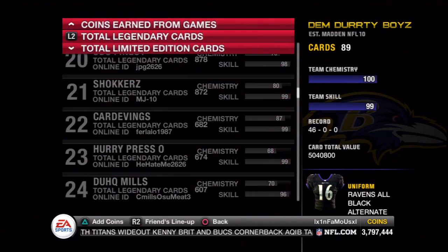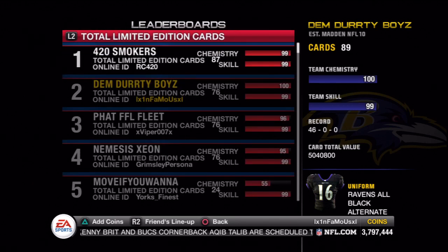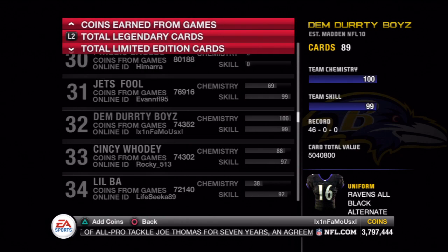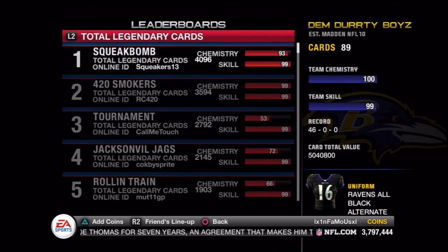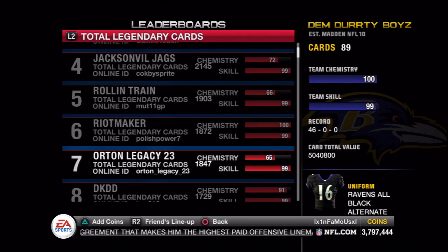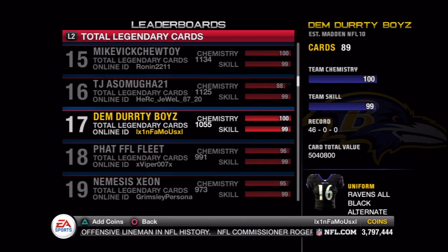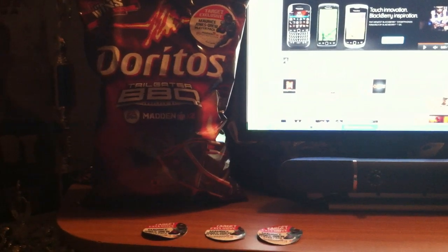The one I didn't discuss before was the total limited edition cards. Now you would think that these limited edition cards would be all the numbered cards, but actually the only two cards that are considered limited edition are the Golden Ticket, Colt McCoy and Steve Johnson. So what me and a friend did a while ago was transfer Colt McCoy back and forth to each other 75 times in order to reach the top level tier in that category. Your total number of limited edition cards is counted by how many times those two cards show up on your account.